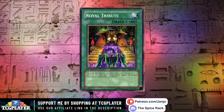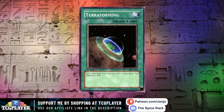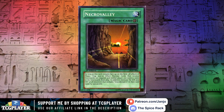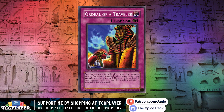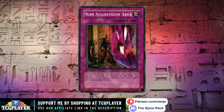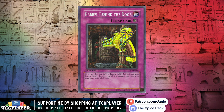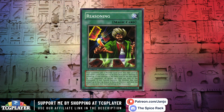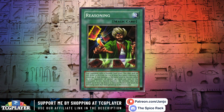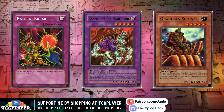I like to think each card connects to tell one overarching story. For example, look at these cards back to back and tell me if you see anything: Necro Valley, Ordeal of a Traveler, Dark Scorpion Burglars, Non-Aggression Area, Trap Dust Chute, Secret Pass to the Treasures, Barrel Behind the Door. You get the picture, I hope. And that's just one example — one path to dissect the card-by-card journey. Almost every card in the set leaves a strong impression on the storytelling of Pharaonic Guardian, whomever they may be.